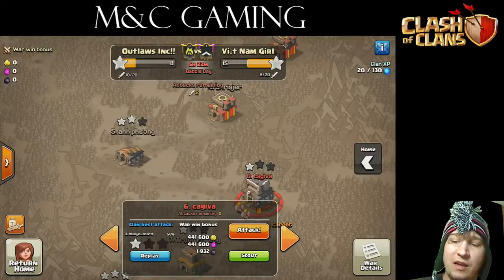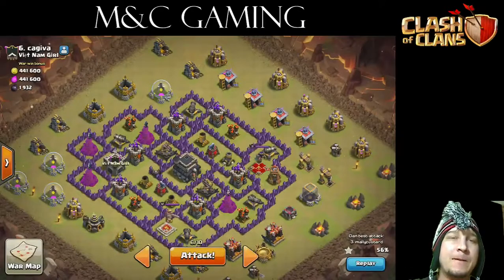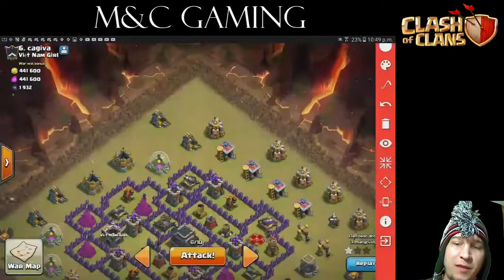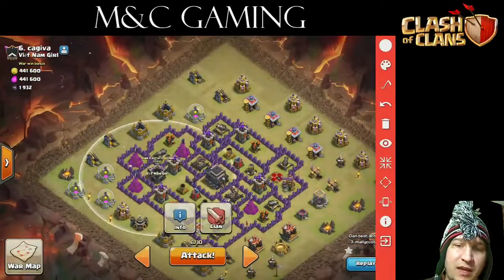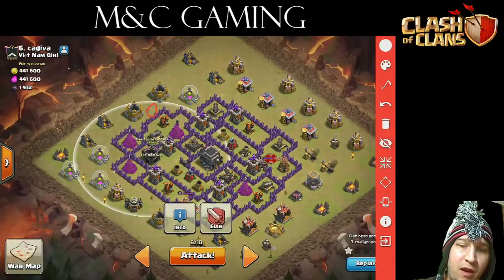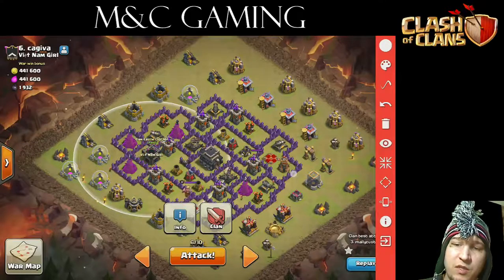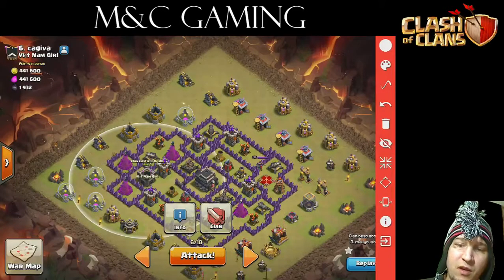I'm going to go ahead and take a stab at number 6 here. Let's see how we get on. The one thing I do like is that I can actually see the range here. So what that means is that I can drop there, or there, in order to pop the Clan Castle. Which is kind of nice. Immediately thereafter, I'm going to be dropping a Quake Spell right in there in order to hopefully get all those walls gone.